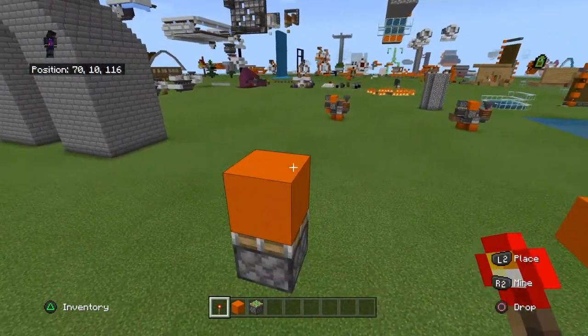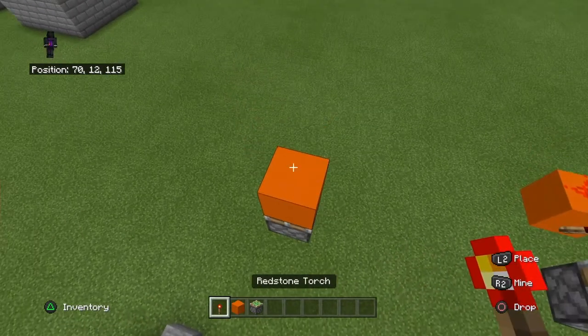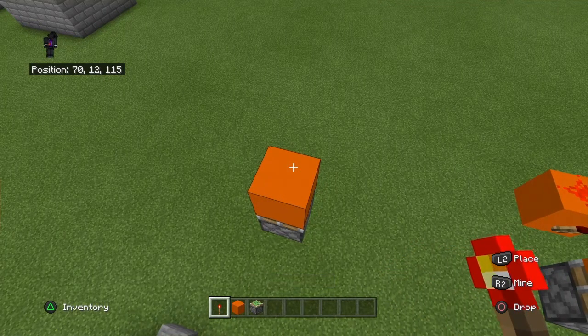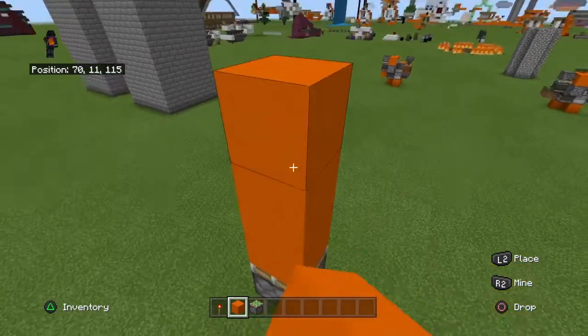To start your first one you're going to want to have a sticky piston and a block. I always use orange concrete, but you can use whatever you want. After you've done this you might want to camouflage it into the surroundings. I'll recommend putting orange concrete here.